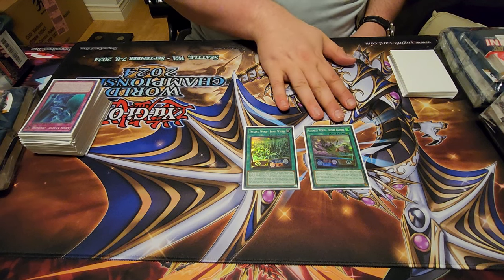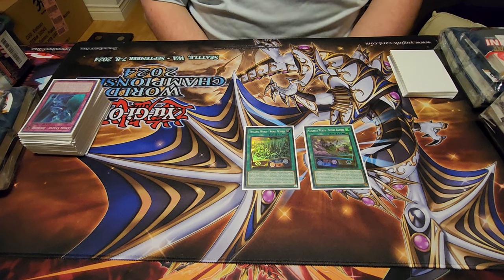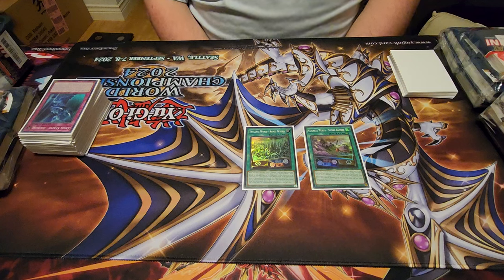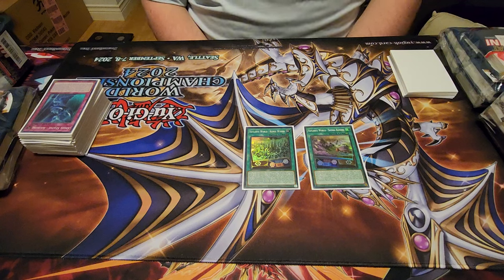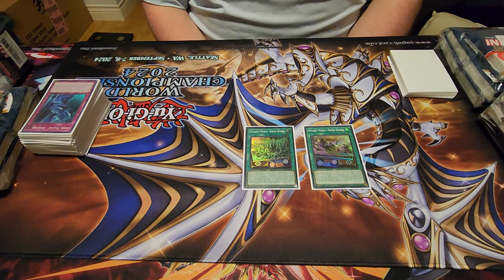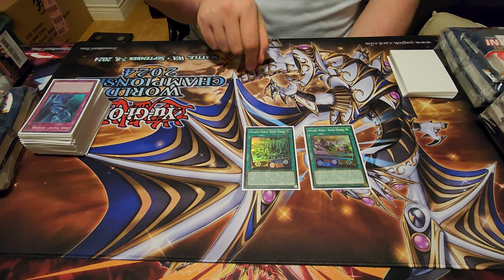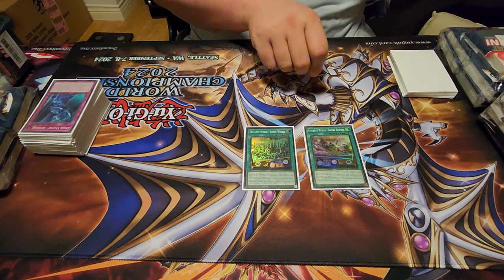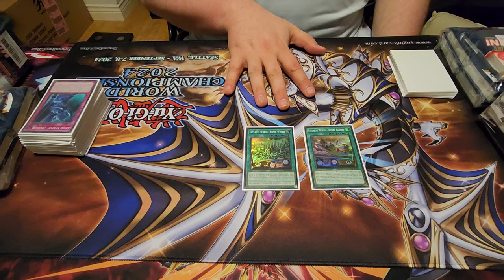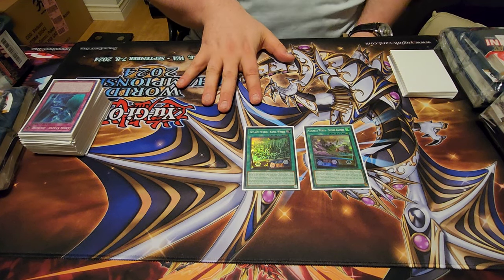This is the part I feel like most people have overlooked for the last couple of years these have been around. We play Called by the Grave to deal with Ash, Valor, and maybe Mourner — arguably Droll — but we don't have Max C in the TCG. This is like Called by for all the stuff you can't use Called by on — all the spells and traps. They can't use Imperm, they can't use Evenly Matched, they can't use Lightning Storm. All the actual back row they can't play.